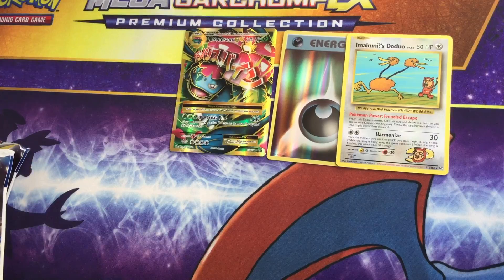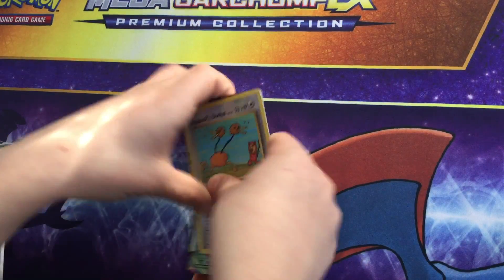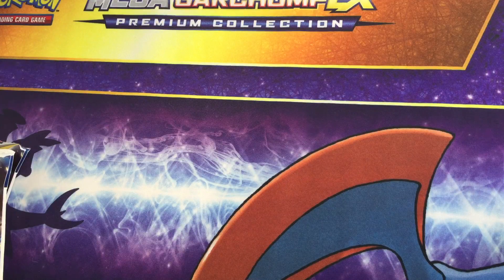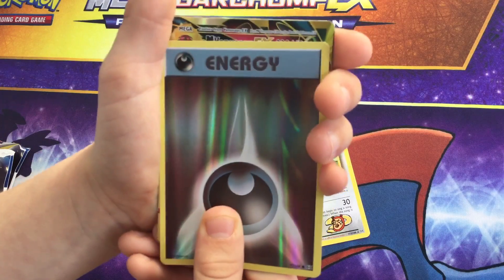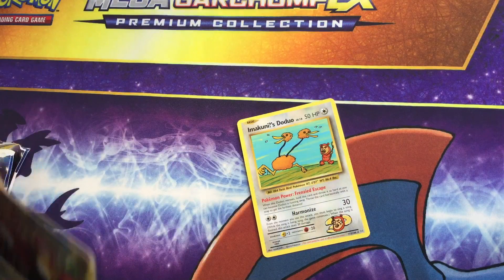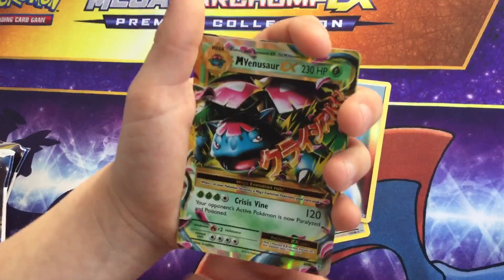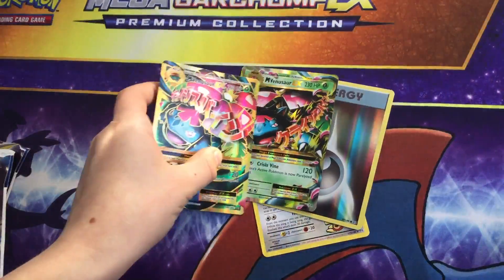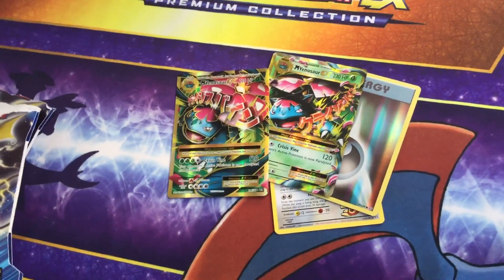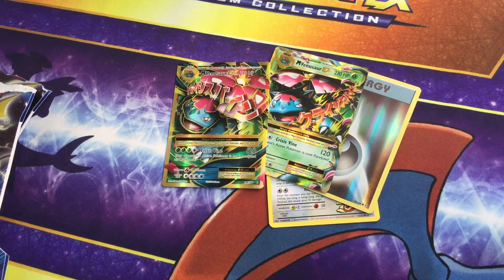That was amazing! So we're doing the recap. We started off with a Secret Rare Doduo, Reverse Hollow, Reverse Dark Energy, Mega Venusaur EX, and Mega Venusaur regular. If you did enjoy this, make sure to slam that like button and subscribe. We'll see you guys next time. Goodbye! Bye! Pika Pika!